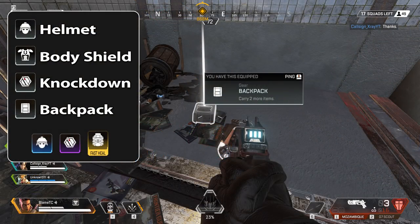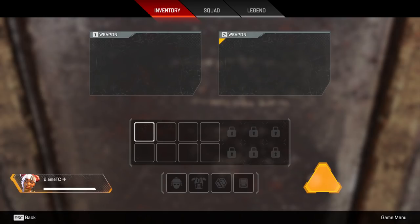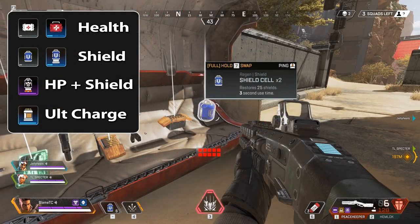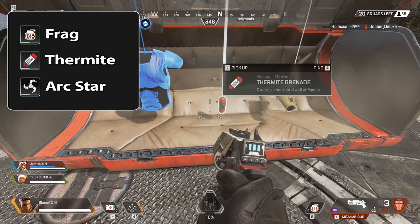There are four types of primary equipment: the helmet, body shield, knockdown shield, and backpack. The helmet reduces damage from headshots, the body shield provides additional health, the knockdown shield gives you defenses after getting knocked down, and the backpack increases your available inventory. A common backpack adds two slots, a rare backpack adds four, and epic and legendary backpacks add six slots. In addition to weapons and equipment there are consumables: small and large health packs, small and large shield recharges, the Phoenix Kit which recovers a massive amount of both health and shields, and the ultimate accelerant providing a 20% boost to your ultimate charge. Throwables include the frag, thermite, and arc star.